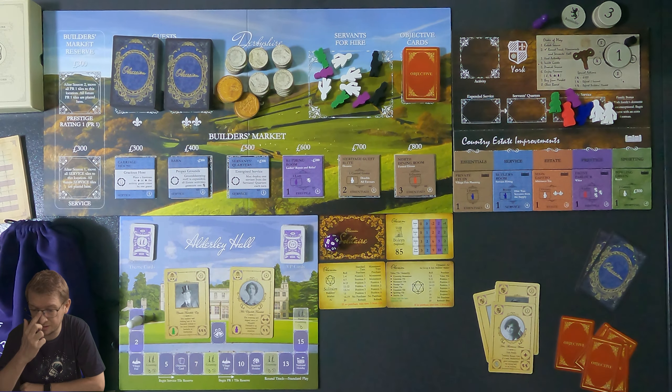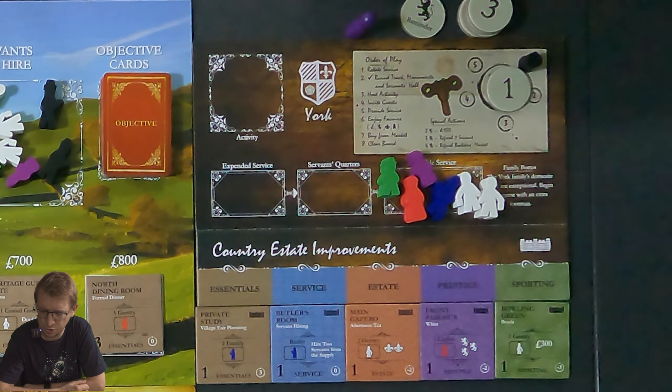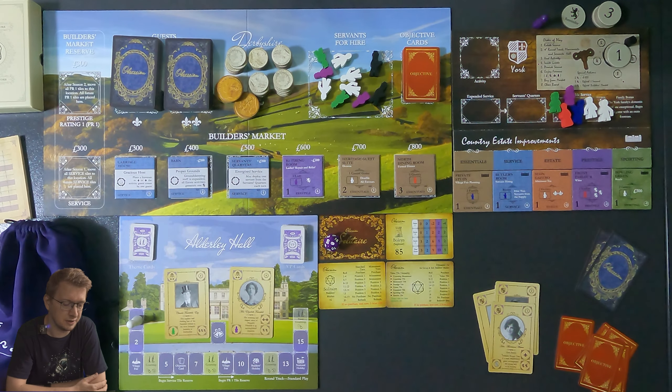The box has a bunch of stuff in there after setup. Welcome to Derbyshire in England — we are all part of the York family. We are known for our exceptional domestic staff, so we start the game with an extra footman.